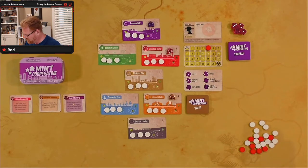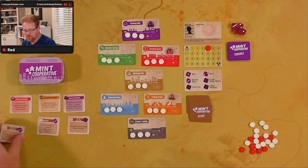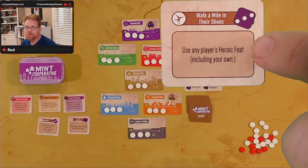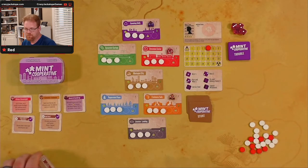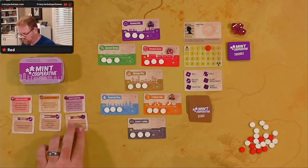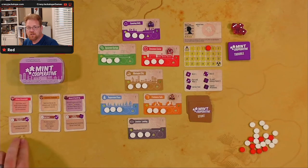Deal one stunt card to the first three players. Well, I am the first three players, so one, two, three. Our stunt cards are: Walk a Mile in Their Shoes — use a three to play that, use any player's heroic feat including your own. Then we have Rollout — all players may run to a valid location, reduce regional panic by two. And Got a Monologin' — do not draw any event cards during the next trouble phase. There's a little first player token — we'll put it here by Citizen Cinnamite.